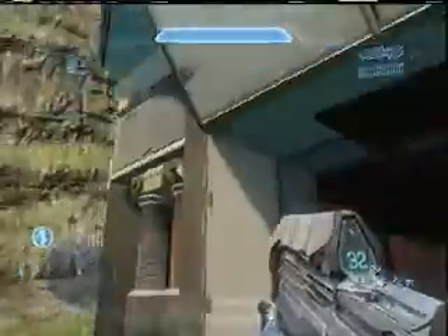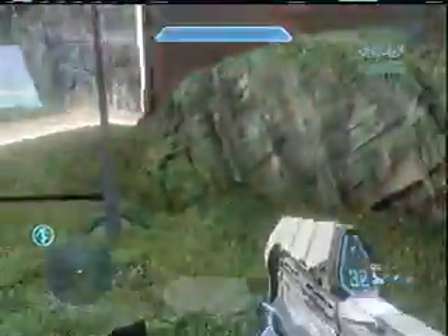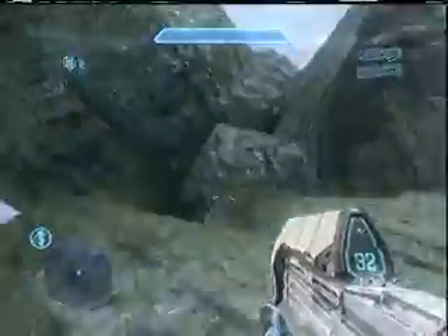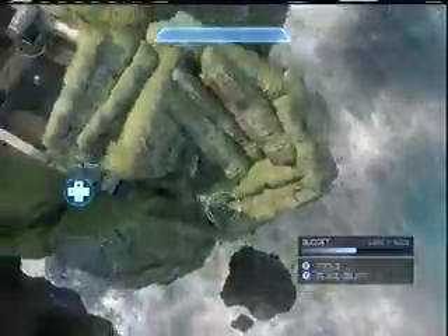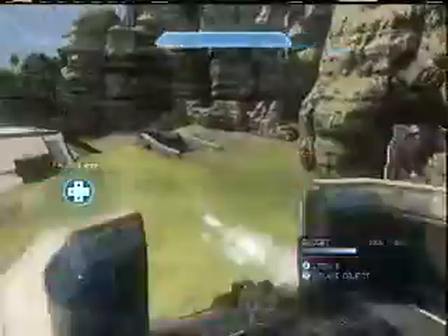I believe this is base C. You can go in here — turret, base, screen. I think all of the bases have at least one turret. Here's the base shield. Now we can climb up here. There's the base capture, there's the turret.